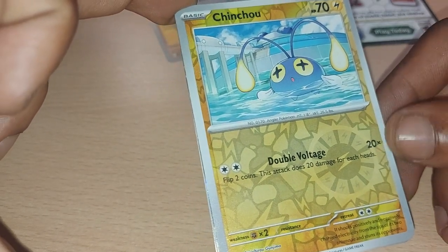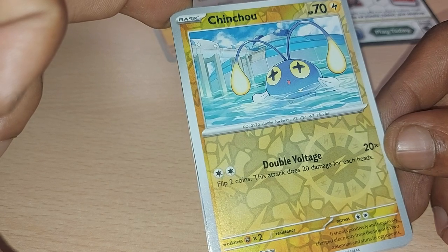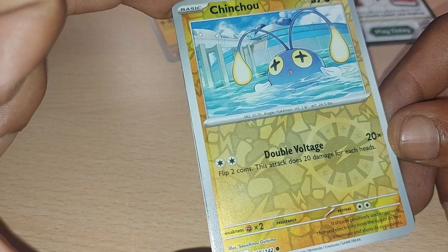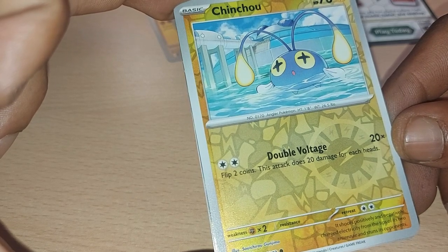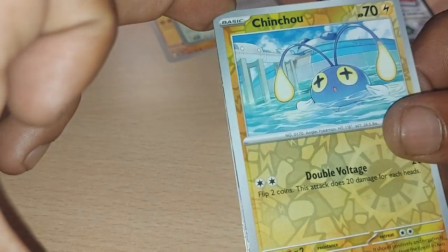Chinchou up next, having 70 health points, being an electric type Pokemon with a dex entry of 170, being an angler Pokemon, with a move of Double Voltage. It shoots positively and negatively charged electricity from the tips of its two antennae and stuns its opponent.